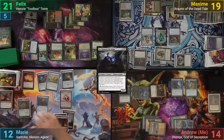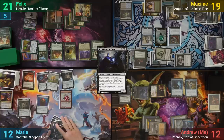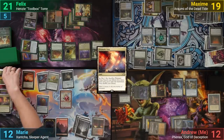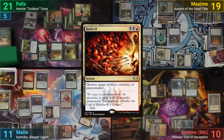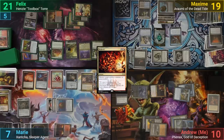On Marie's upkeep, she uses the Thran Turbine mana to use Xantcha's ability, then draws. She plays and cracks a Prismatic Vista finding a Swamp, and activates Xantcha again. Marie follows up with Mogus, God of Slaughter, and uses Bedevil on the Blade of Selves. She then passes, and on her end step I go for broke by milling Felix for 14, but only dealing 4 to the table.